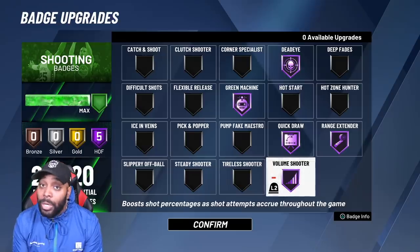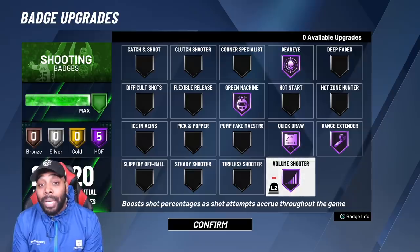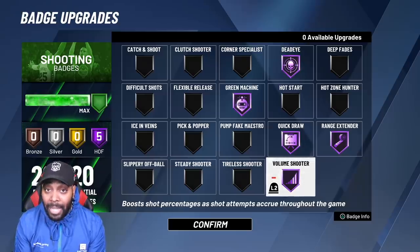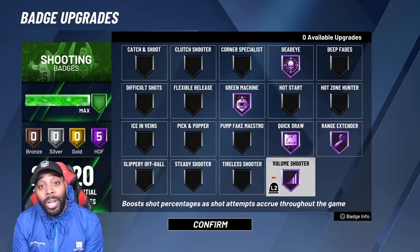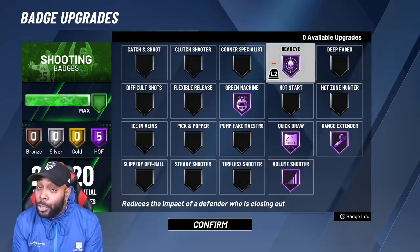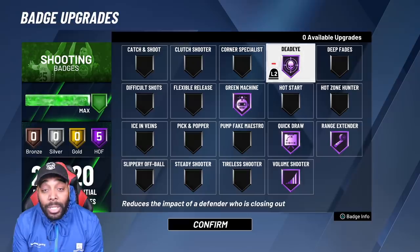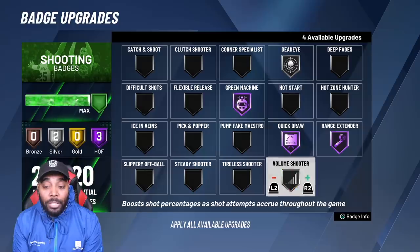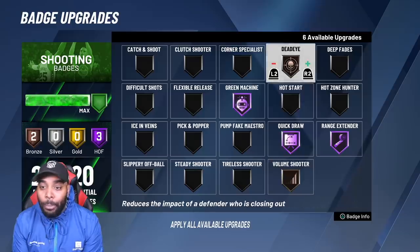Volume Shooter you can put on Silver up to Hall of Fame. If you're a shooting build, go Hall of Fame. If you're not purely a shooting build or you're running low on badge options, go with Silver. For Dead Eye: if you're a shooting build, Hall of Fame — no excuses. If you're a little badge-deficient, get Dead Eye on Silver at a minimum. Do not put these on bronze — I've tested it plenty of times. The more shots you take the percentage boosts, so if you put this on Hall of Fame you're Gucci.